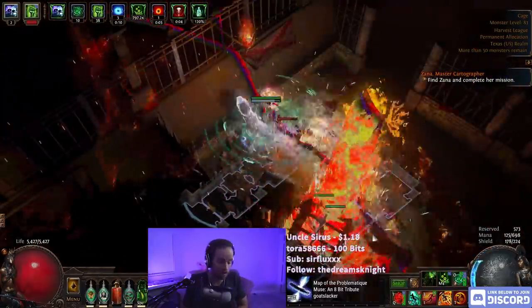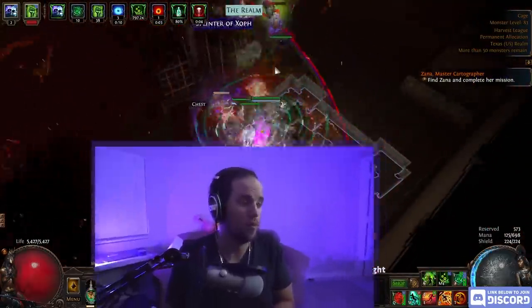I six-linked it myself, got all the seeds myself from just mapping, and we got an explody chest — I'll put it up on the screen right now. It's got life, chaos resists, chance to gain power charge on critical strike, and it's got the explody. So if you want to know how to make this, stay around — I'm going to give you the exact step-by-step instructions on how to make this chest.